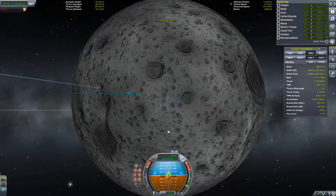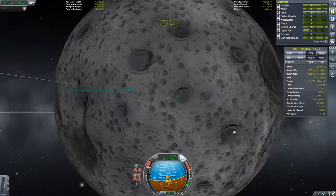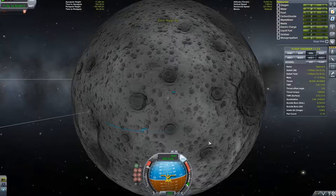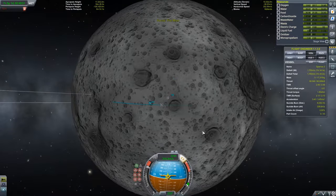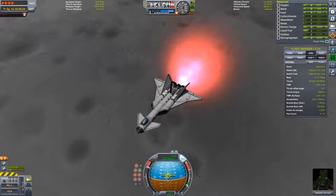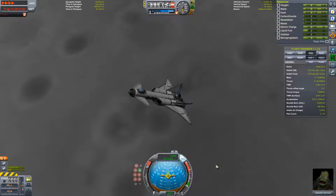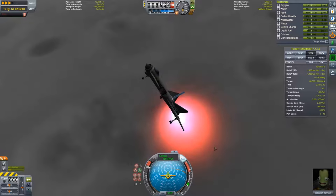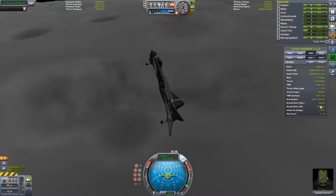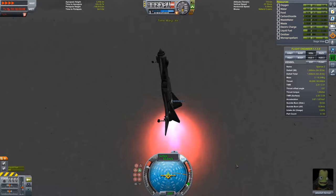On final descent we're burning retrograde to fall into the crater for a smooth landing. I'm also using readouts from Kerbal Engineer Redux on the right of the screen — that's a very useful mod. It gives you delta-v readouts, suicide burn distance, altitude — it's like your cheat sheet. I'm using it right now to calculate my suicide burn distance to save as much fuel as possible.